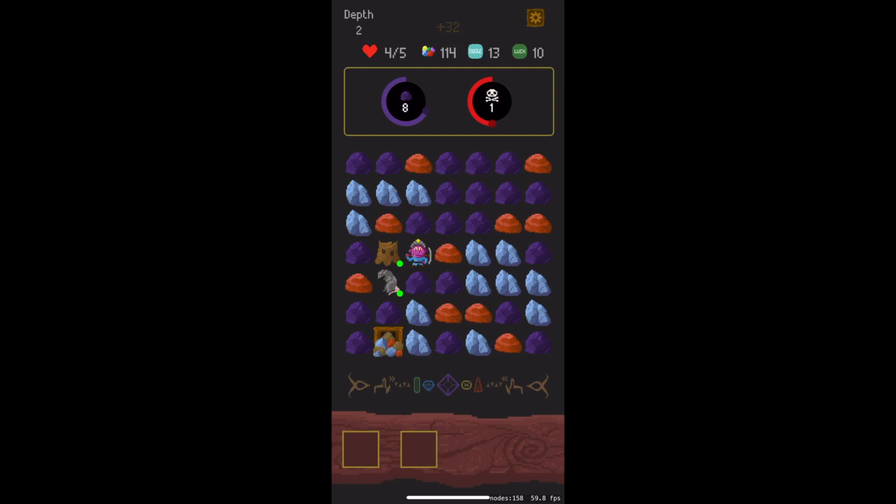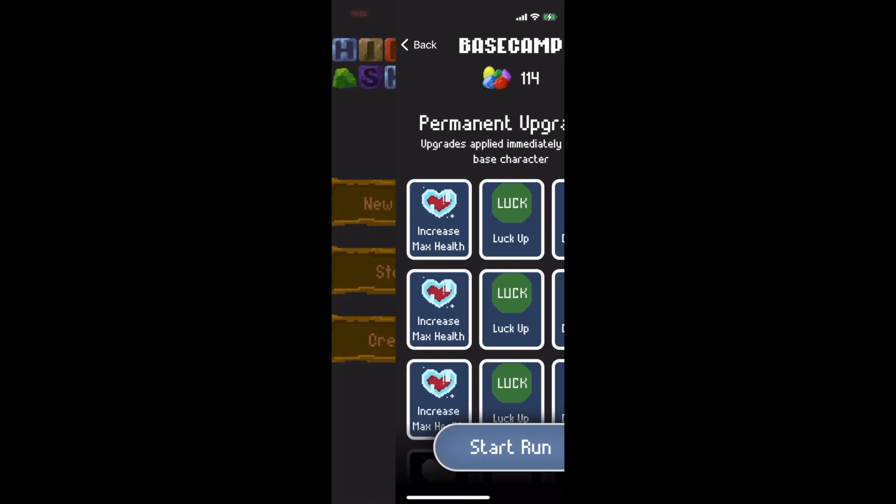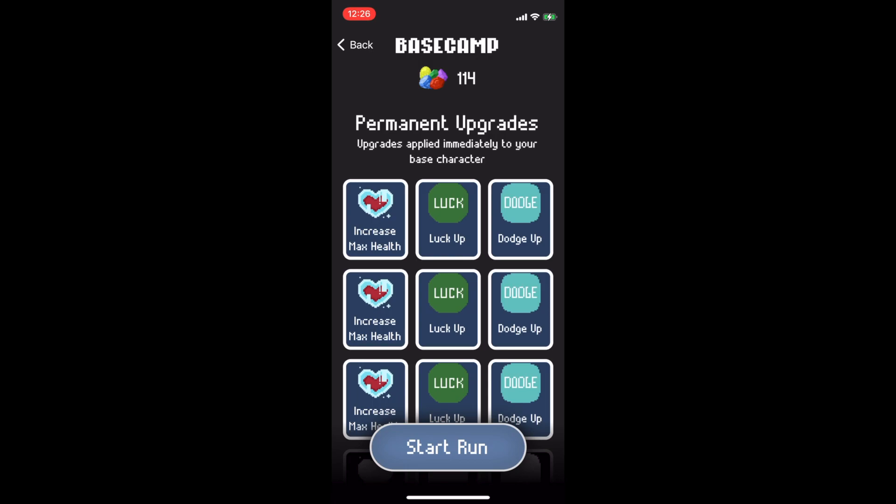The game continues for ten levels, but to save time I am just going to exit the run here and take us back to base camp, where I can show you the last bit of the game. After you die, the mineral spirits will take you to base camp.